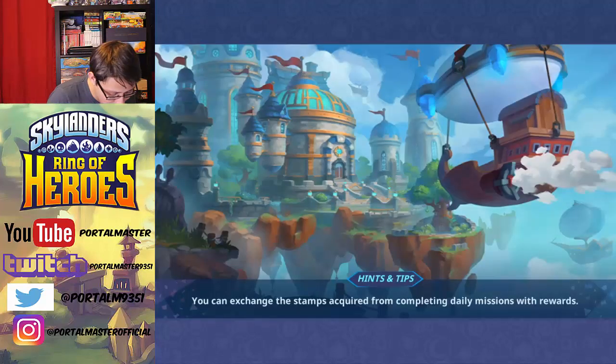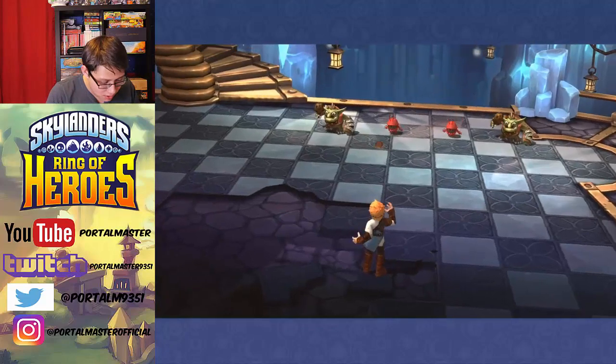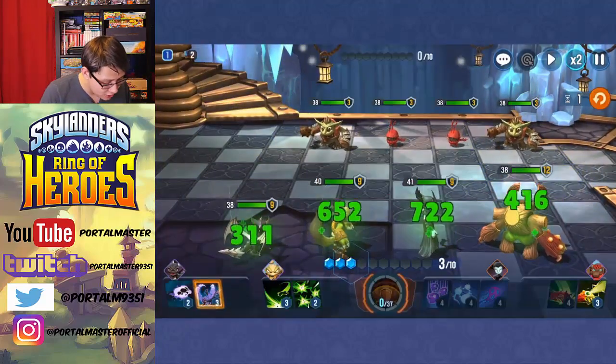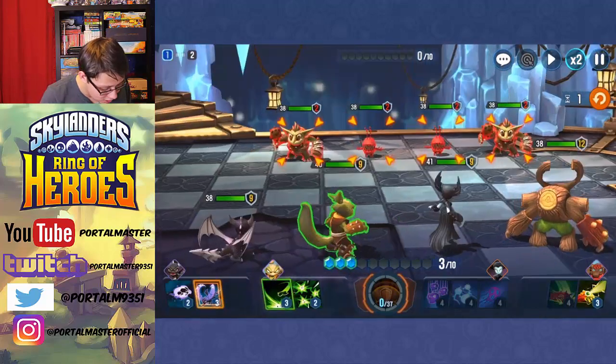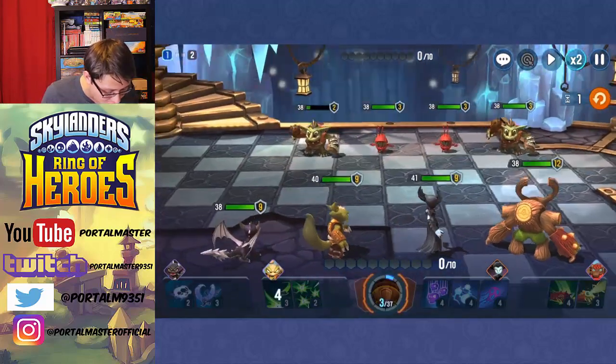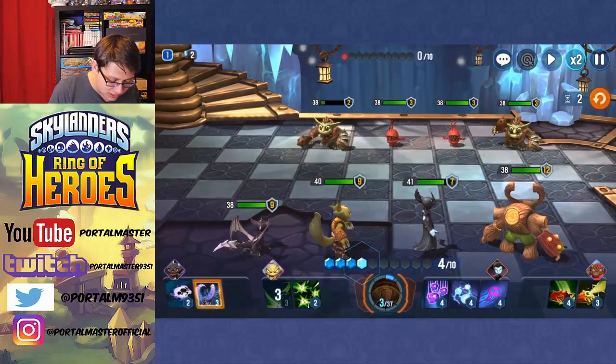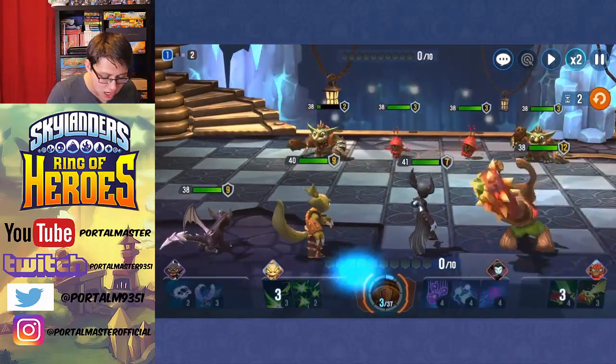Alright, let's head into the Shrine Entrance, the final main level. Let's do this! Just some Chompies and some Trolls — that should not be too big of an issue. Let's see if we can take this guy out with Poison Dart. Not quite going to be enough, so we're going to use Seismic Shockwave.